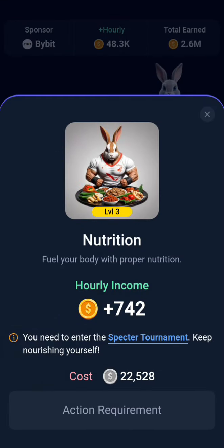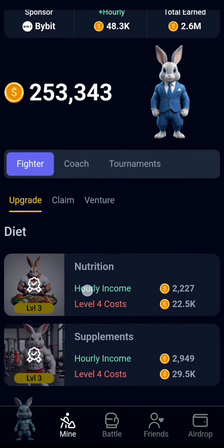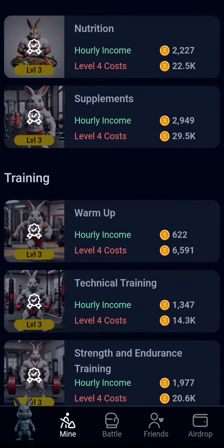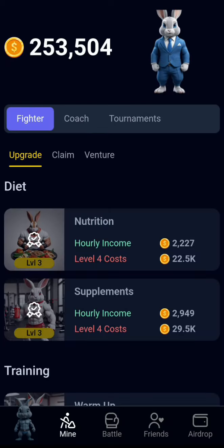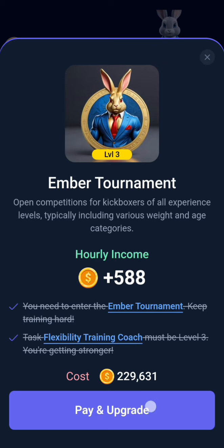If you go to this mine, you start from this place. You can see 'action is required.' I have to get to level three before I can start buying this again. You start from this place, and if you buy this one, the next one will open. But some cards are locked because an action is required.